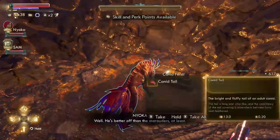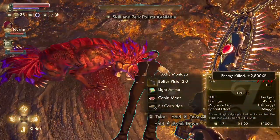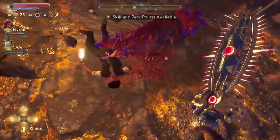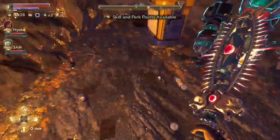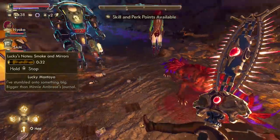Once you kill this Canid — actually it might trigger straight away — but basically here is Lucky Montoya's corpse. He was being eaten by another Canid. You see there, he's missing his arm. You've also got a couple of items you can collect, and he's also got an audio log.